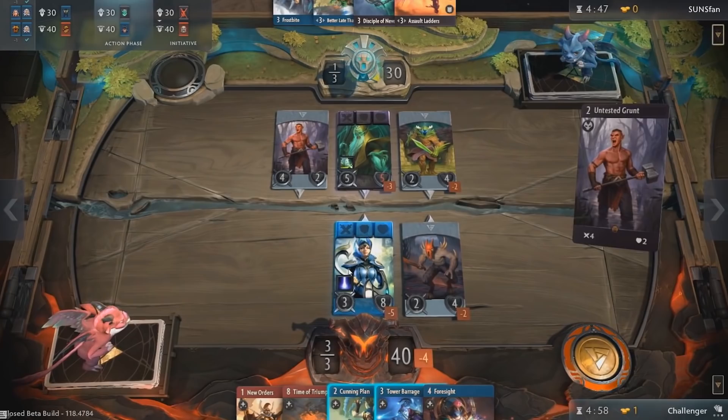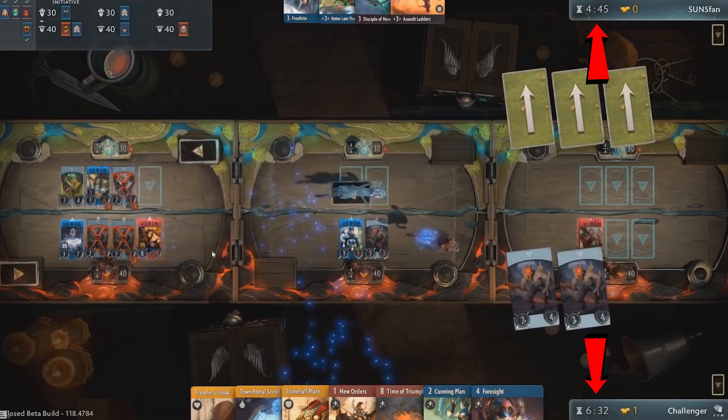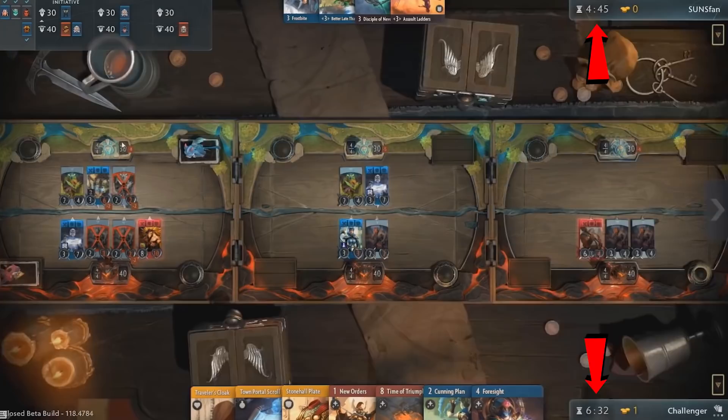The top right is a timer that ticks down while it's your turn. It starts at 5 minutes and once it reaches 0, you lose. It's only there to make sure people don't drag out each of their turns to the absolute maximum degree. After every round, 2 minutes is added to the timer, so you should never run out if you play properly.